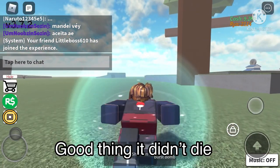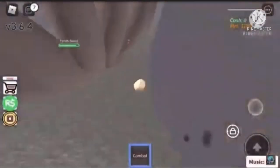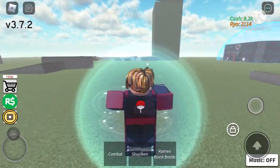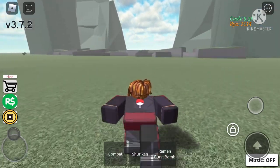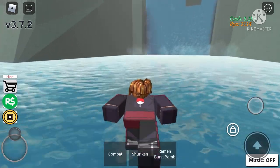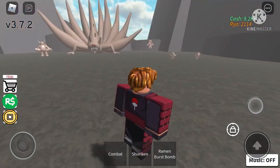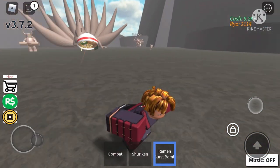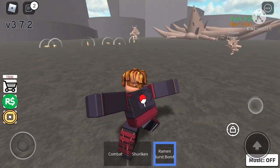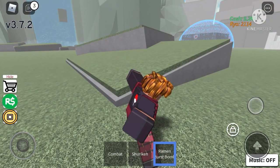I still make those mistakes but I still get the job done and kill the 10-Tails. Going back in and launching the Ramen Burst Bomb because he's at about one percent health — the Burst Bomb can take him down. And boom, it's dead! It dropped the ryo but we really don't need it right now because we already have 2,000 ryo.